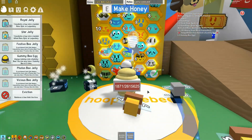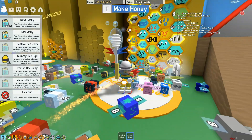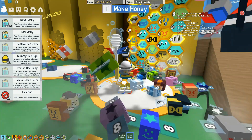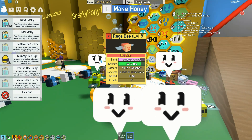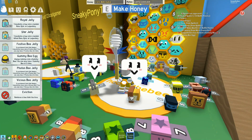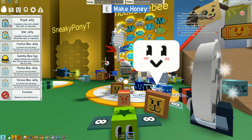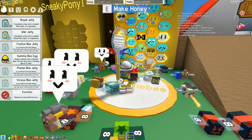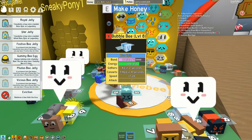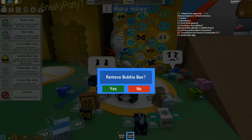Let's head back over to the hive. I'm going to need a slot, so I'm going to use one of my evictions. Maybe it's going to be the Blue Bubble Bee or the Red Epic - that one looks like it's going to level eight really soon. Let me just check some of these others at the top - I've got another Lion Bee and a Diamond Bee, so I've got plenty of legendaries. I think I'll get rid of the Bumble Bee, so let's go and evict the Bumble Bee.